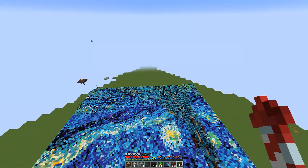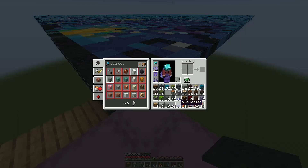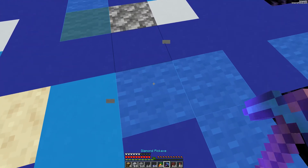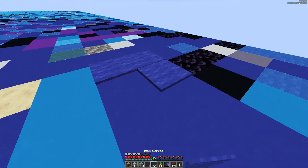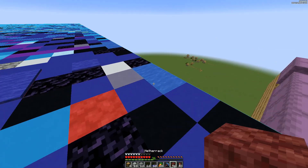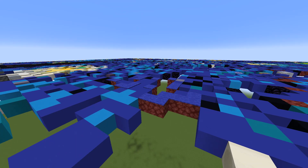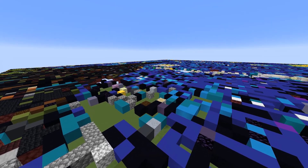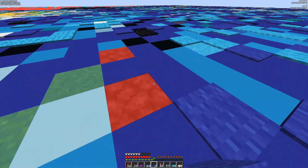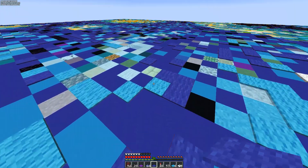We've got the vast majority of the solid blocks done, and the next thing to work on is finishing off the carpets. We can't just place carpets directly on the ground, so we're going to have to place a random block — probably netherrack — and then place carpets above that. It took a while, but it's done — every carpet block is down.